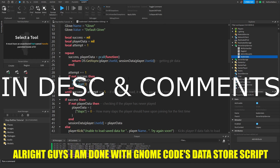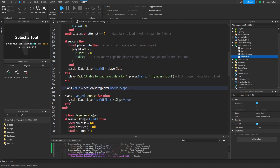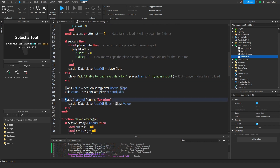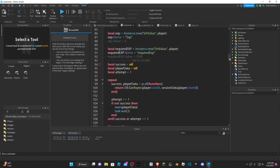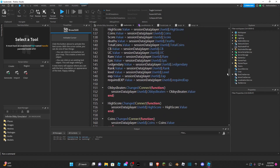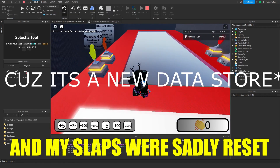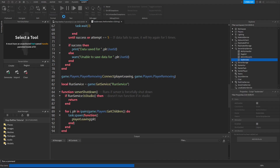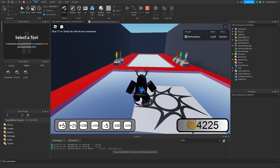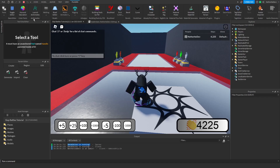I'm done with gnome code's data store script. If you have multiple values to save, add a comma and create another entry — like 'kills' — and add a corresponding function for it. You can keep adding as many values as you need. Testing it out: my slaps reset on first load, but after gaining slaps and stopping the game it says 'Data saved for' my user ID, and on rejoining my data loads correctly.